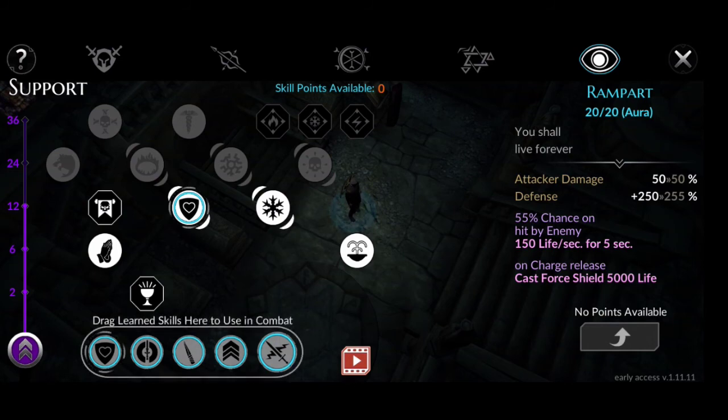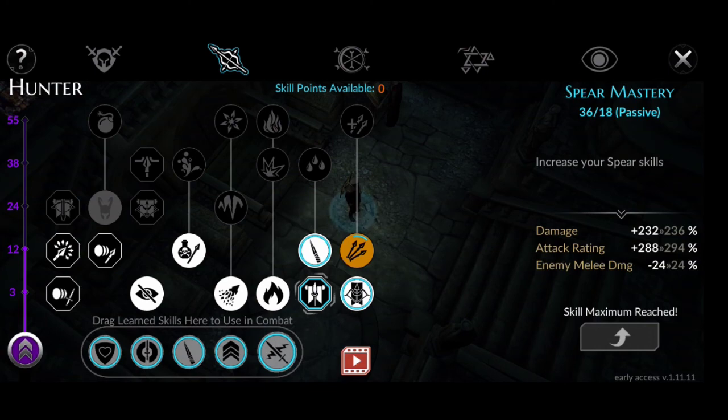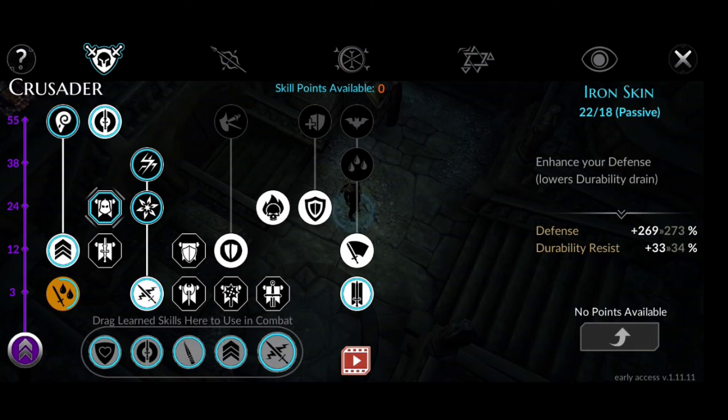For passives at max build: Spear Mastery 36 over 18, and Iron Skin 22 over 18 — both are over the base cap.